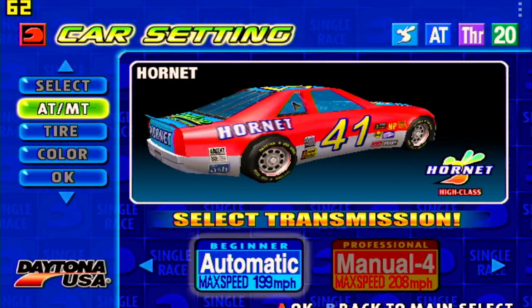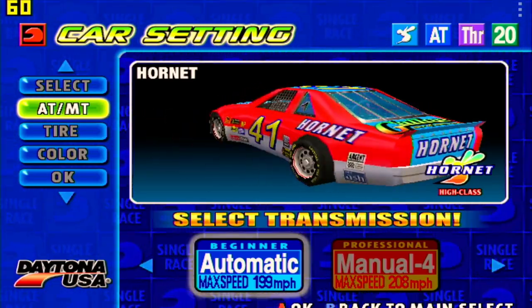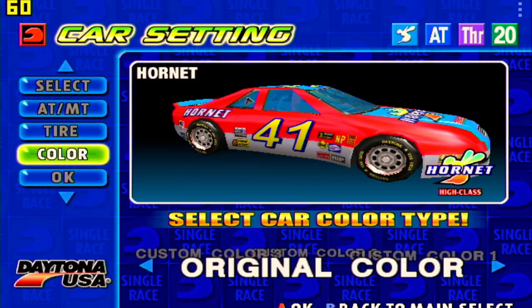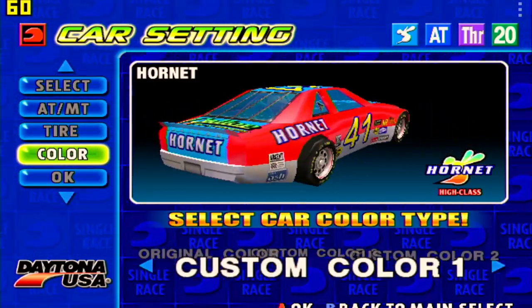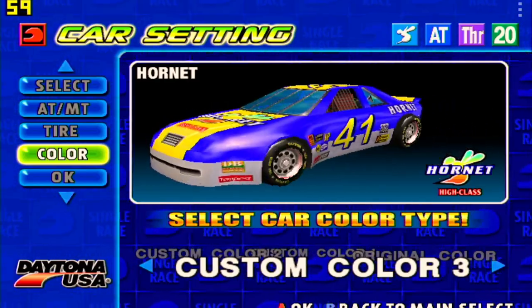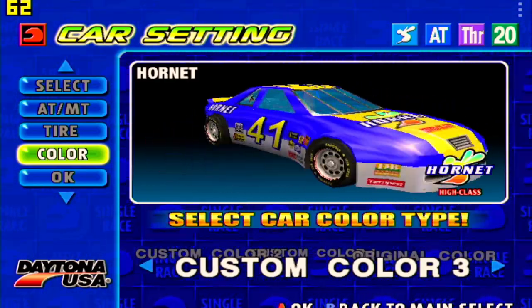I'm a noob, so I'm going to use automatic transmission because I suck. Tire — I don't know which tire is best for whatever track we're doing, so I'm going to keep it the same. Original color, custom color one, custom color two, custom color three. I like the blue and yellow, so I'll go with that one.